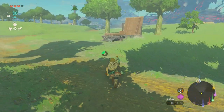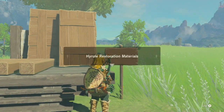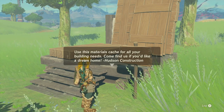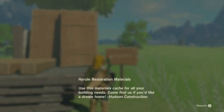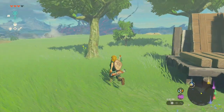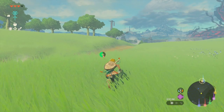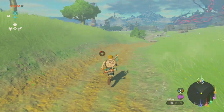Obviously there's something here. Hyrule Restoration Materials — Uses Materials. Kache — for all your building needs. Come find us if you'd like a dream home. Hudson Construction. I remember him from Terry Town. I honestly would love to go back to Terry Town — that was one of my favorite quest lines in Breath of the Wild.